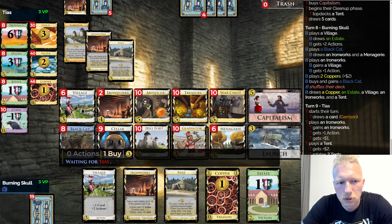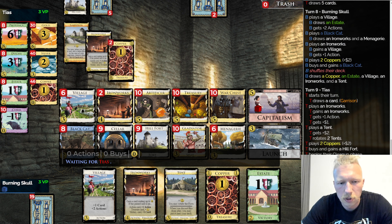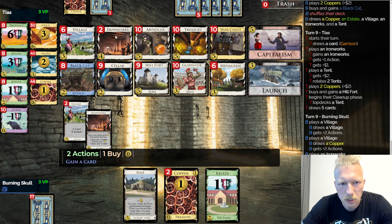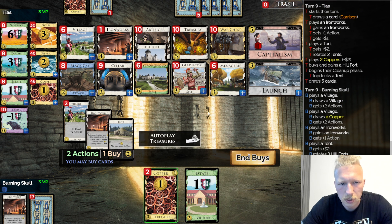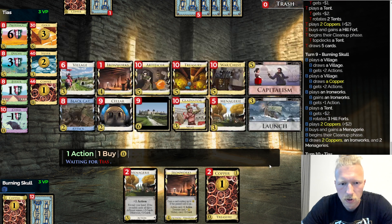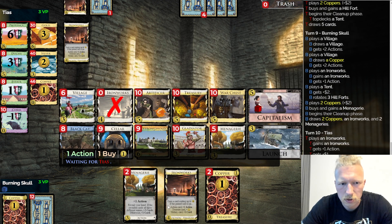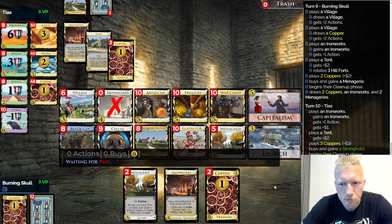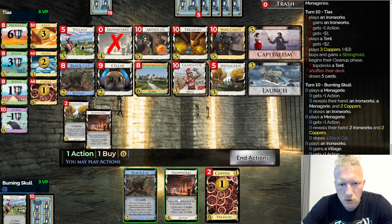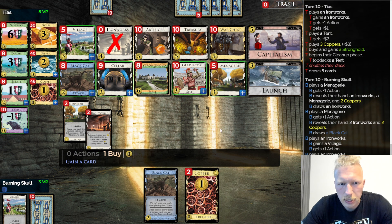That's the issue — it's gonna be really hard for me to win this one because of the Garrison situation. We'll see, maybe I'll be able to on a very good... That doesn't look very good. Let's do Ironworks, let's rotate because I can't buy one here, and let's do another Menagerie. Yeah, that's not good — very sad Menageries.